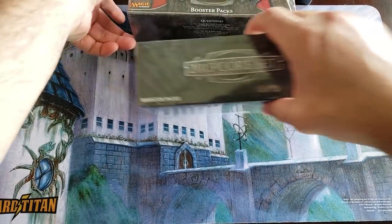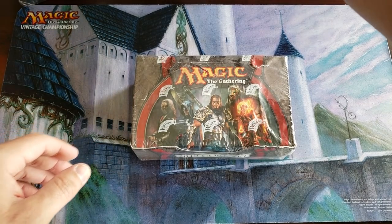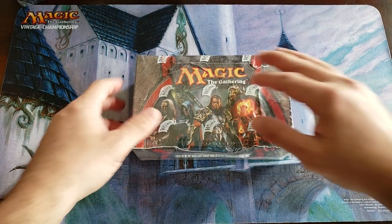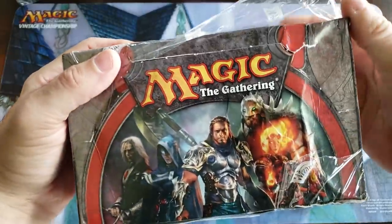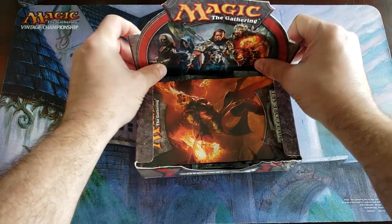First we're going to start off with this old crinkly box. I hated when they did that back in the day — where they'd have a crinkle on the top piece. These boxes belong to my patron Carlos, all the way from Colombia. Dude, that's a long drive! Anyways, Carlos, good luck, man. Thank you for being a loyal, generous, kind patron.